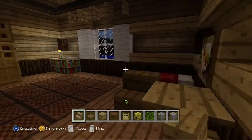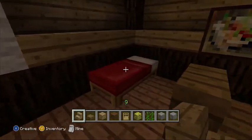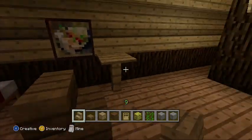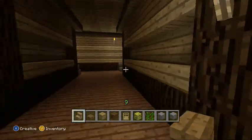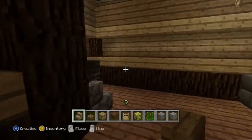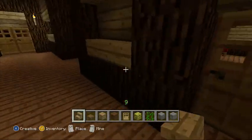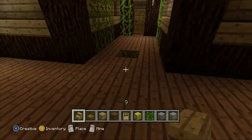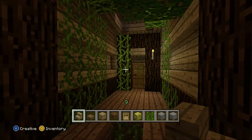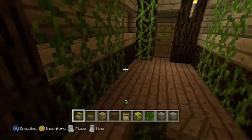So this is the first room here. You receive a book here that you need later on. And yeah, this statue you need to put over this hole here, because there's a — I don't know — pissed off plant that tries to kill you.